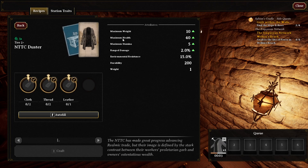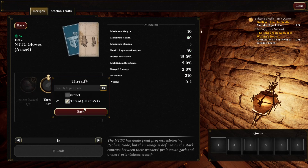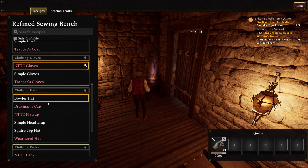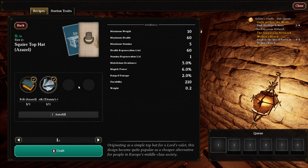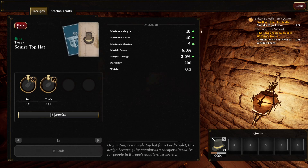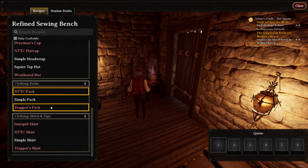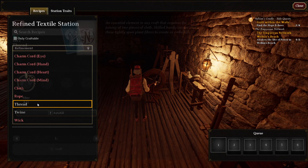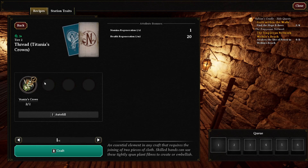We're gonna be healthy as hell by the looks of this. We'll go for the gloves — again leather — and then the desert scarf. Then the Explorer's gear since that gives us a tier 2 plus bonus, again using Azazel, Titania's Crown, and nickel. We need the pack but we're missing threads — we need four more threads. I do hope they eventually split it where we can have two different thread fibers combined.